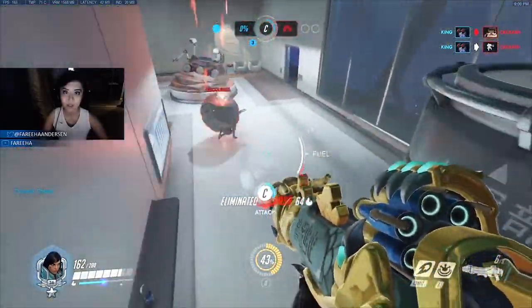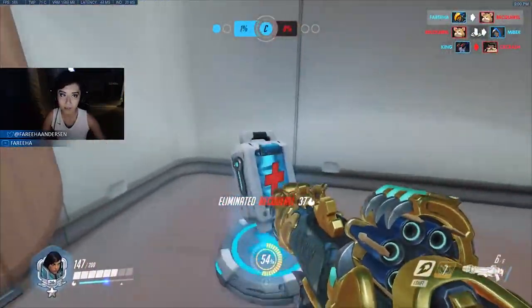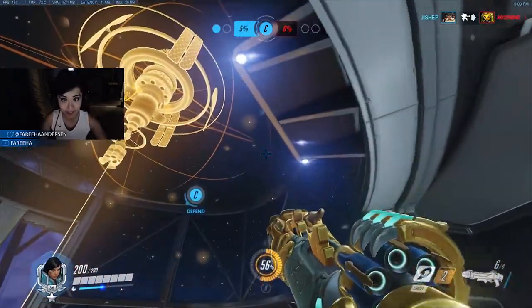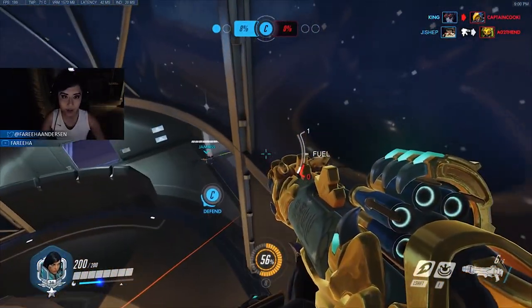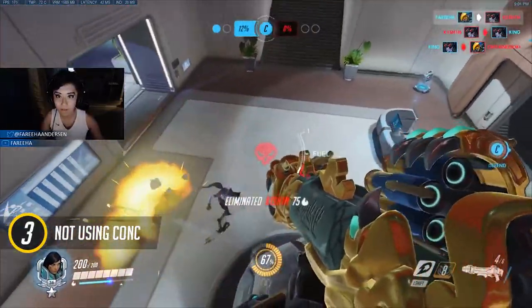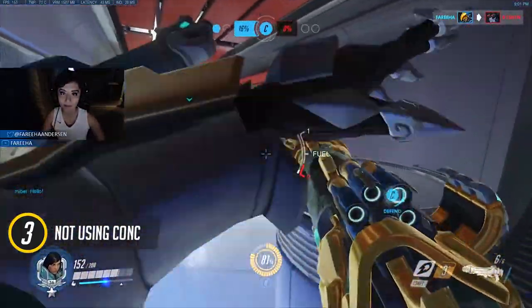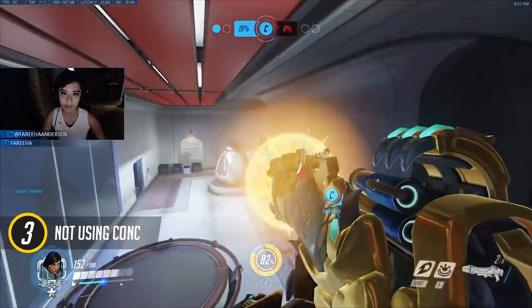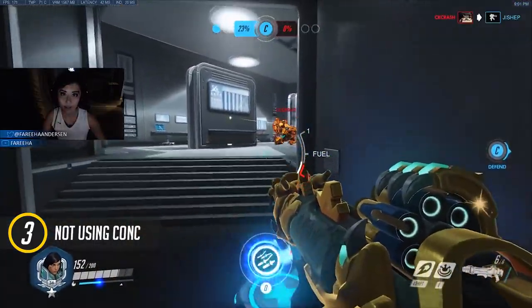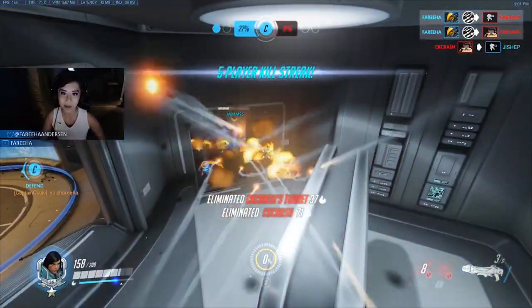Speaking of movement mistakes and abilities, let's go over the concussive blast. What kind of mistakes do you see around this ability in general? With concussive blast I see two major mistakes: one would be to under-use it, and two — when they do use it, they have no goal for it, so they end up wasting it. They'll sometimes shoot it straight into the enemy team but it does nothing because they had no plan.